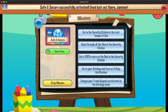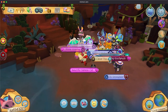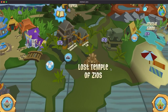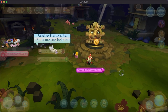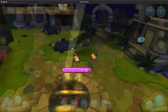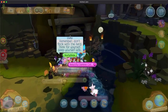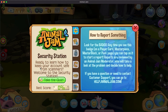Two-step verification — I don't know if I want to do that. It's very good for my account, but the situation with my account makes it more inconvenient than it should be. It's just easier if I don't have it on. I've also heard horror stories of people getting permanently locked out because they forgot their two-step info.